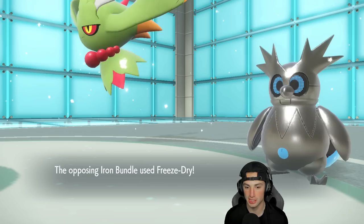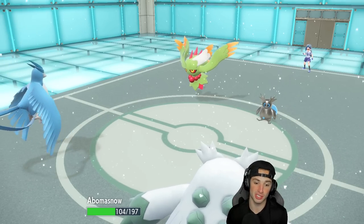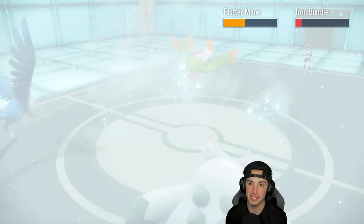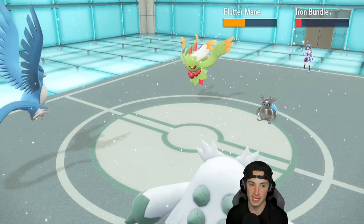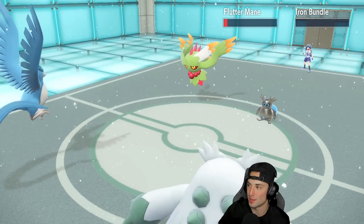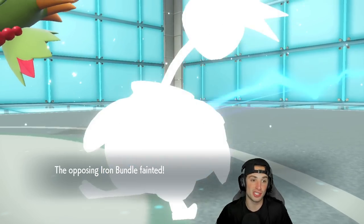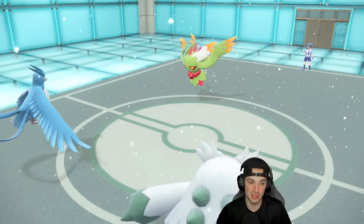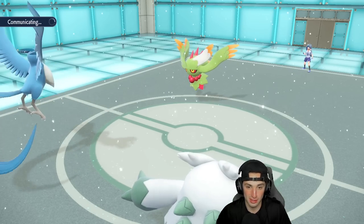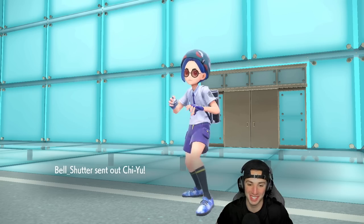From here I could potentially see a swap — I'm gonna Tera-lize and just Blizzard just in case he wants to swap. I'm gonna double down with Blizzards because two Blizzards should be able to take out Iron Bundle. He ends up — actually I didn't Tera, I misclicked the Tera — but it worked out! I thought he was going for another Power Gem but double Blizzard gets rid of Iron Bundle. I can now Ice Shard to finish off Flutter Mane. I love where we're sitting.